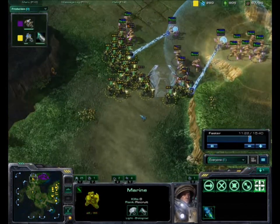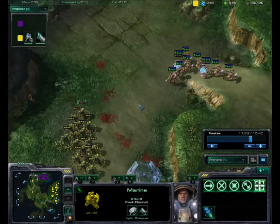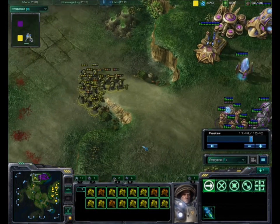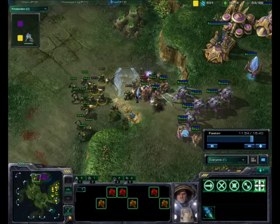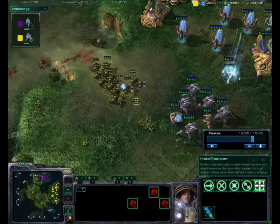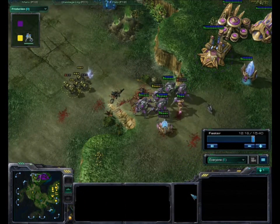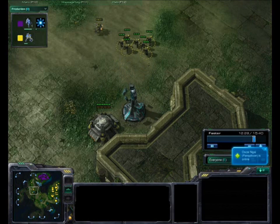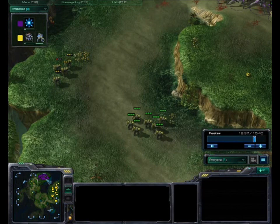Misplaced forcefields from him there. One thing to keep in mind is you don't want to waste Stim, because it takes away quite a bit of life — a couple of wasted Stims can bring your marines down to almost half health. I lose about half my army, but since I reinforce them, he loses quite a few zealots as well. Just keep them coming — keep pumping out marines and reinforcing. Don't ever let up the pressure; if you let up, they're going to counter and hit you hard.